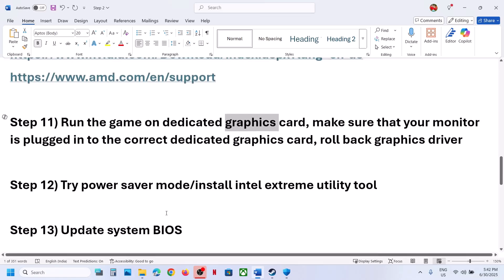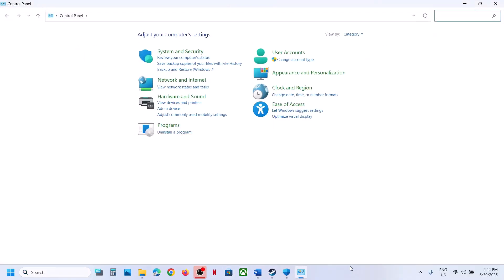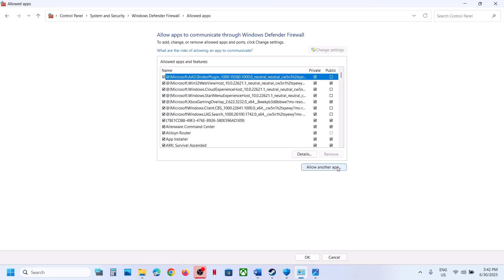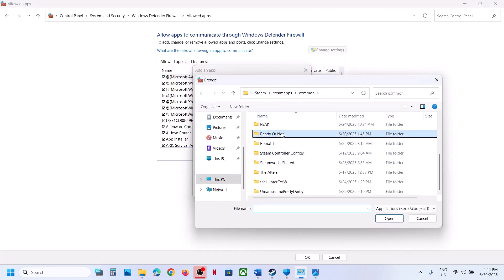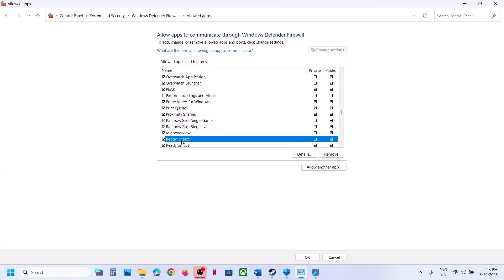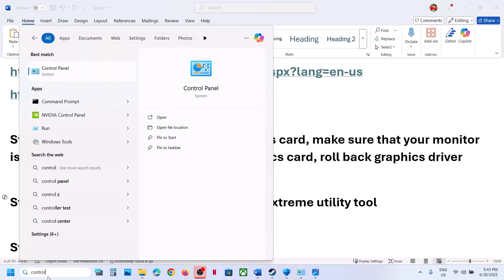The next step involves Windows Firewall. Type Control Panel in the Windows search box, go to System and Security, Windows Defender Firewall, and click Allow an App or Feature Through Windows Defender Firewall. Click Change Settings, then Allow Another App, click Browse, go to the game installation folder, select the game exe, click Open and Add. Repeat this to also add the exe from the Binaries Win64 folder.